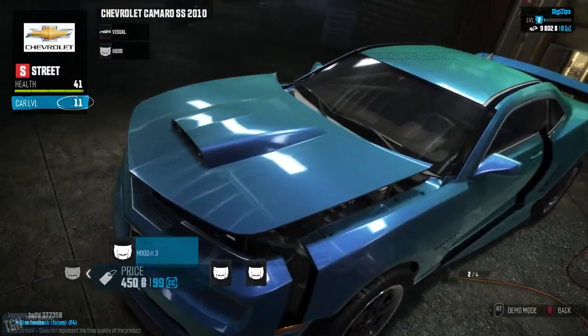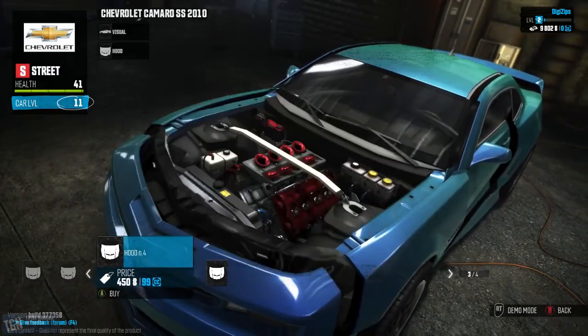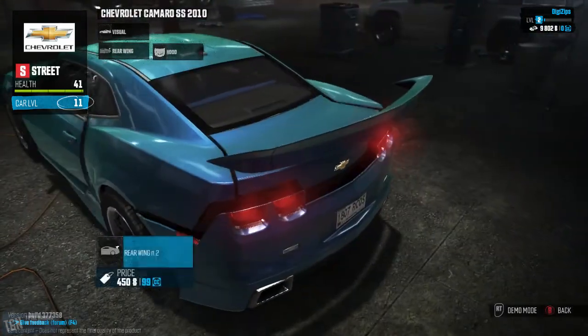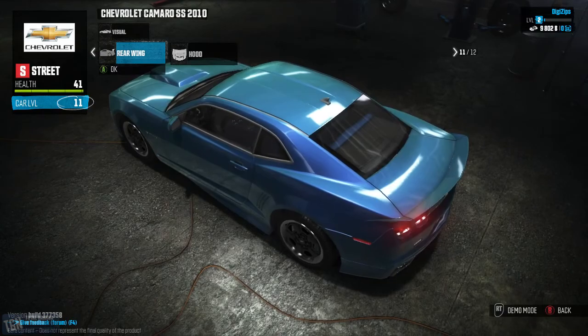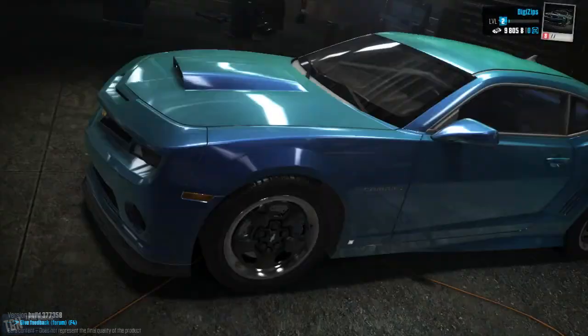I think you get the idea with the customization stuff. There are different parts for almost everything on the car. The only thing I can't do is the rear wing on this particular car — I only have the one option. But again, I've only got this one car, so other cars might have more or fewer options available.